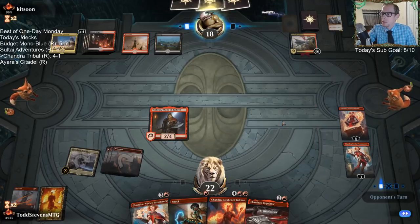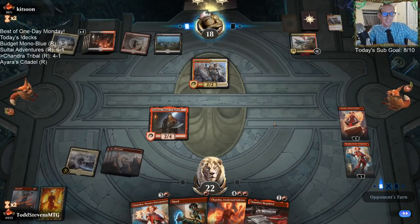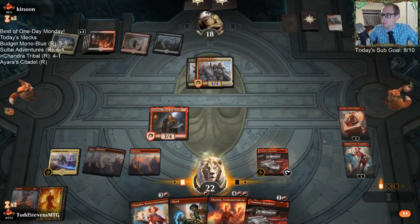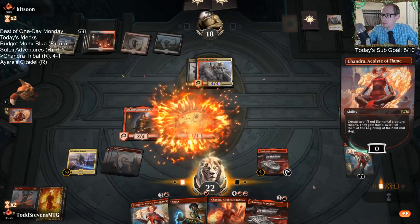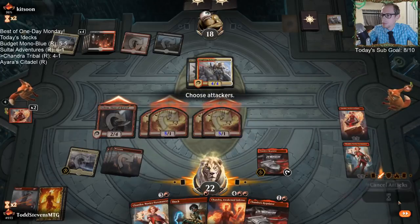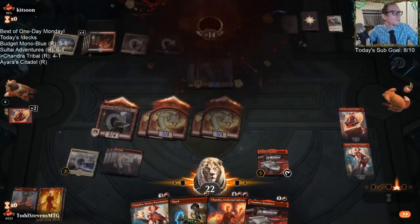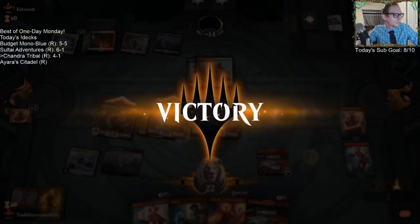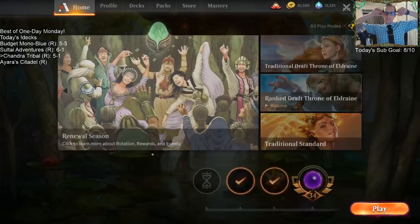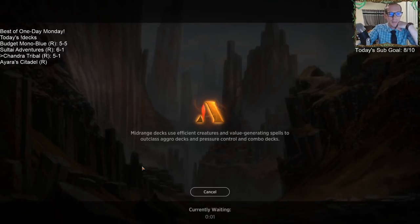Kill the creatures at the end. They're so cute! They're at negative 14 — it's all good. Chandra Tribal — 5 and 1! I didn't attack for 6 last turn — it could have been negative 20. My bad.